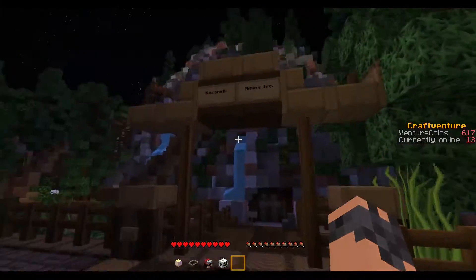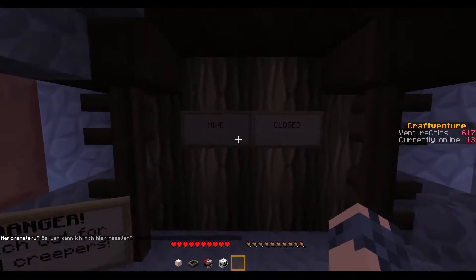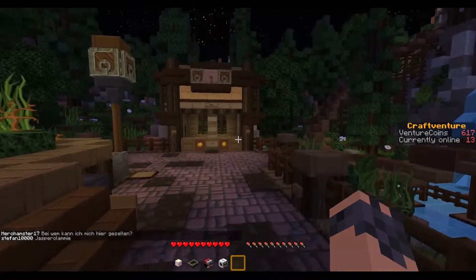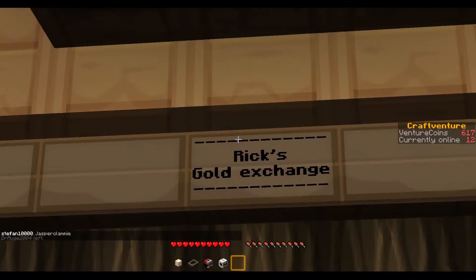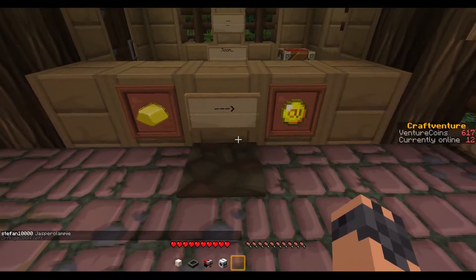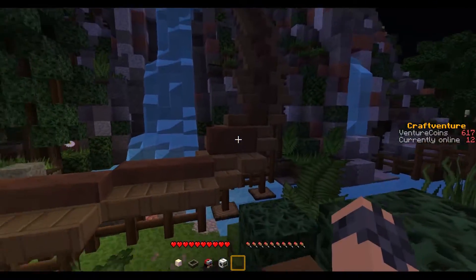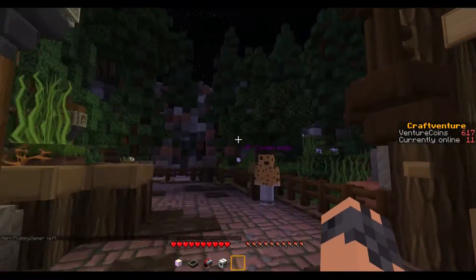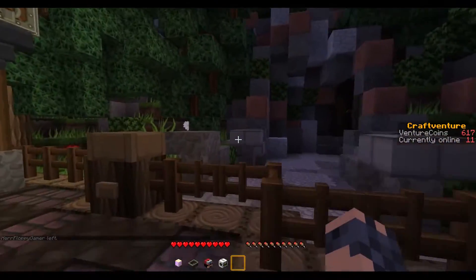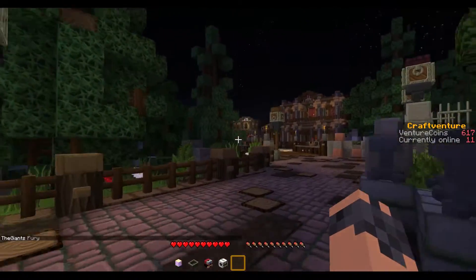Round here we've got Kazanski Mining Inc. Danger — watch out for creepers. And they're closed, of course they are. Just like there — Mansion, it's closed. Over here, Rick's Gold Exchange. Current exchange rates — none. Gold to money, great. It's part of the track there. There's a VIP there. So yeah, that's basically it for this area.